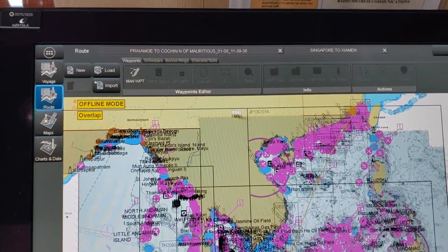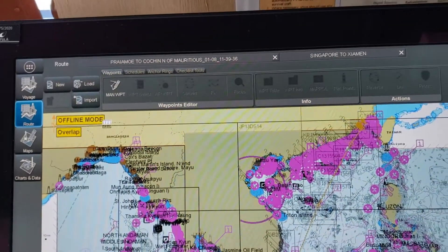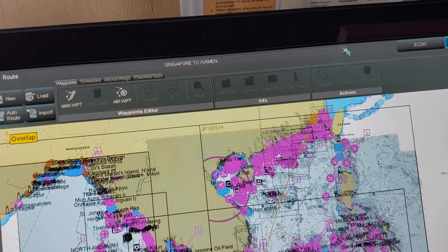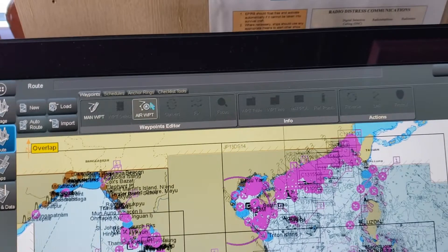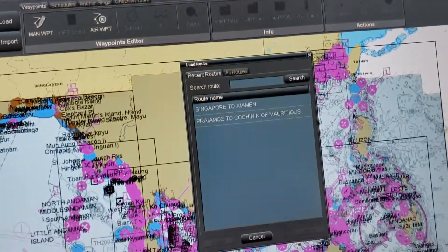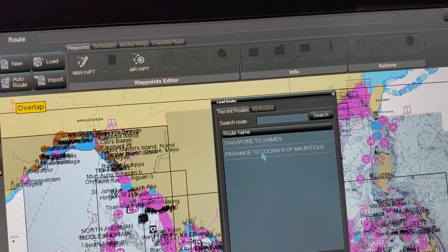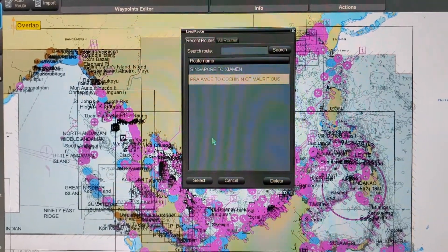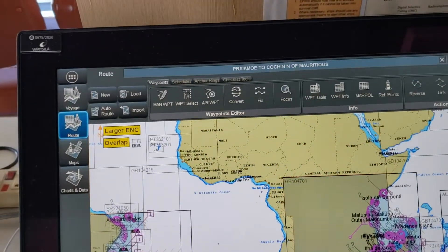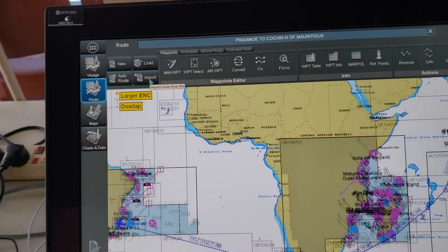It has gone into offline mode, which I will explain later. Sometimes you will see routes loading again and again because they have been kept open somewhere — you can just close them. To load a route, you can check recent routes such as Gram or Toshin. You can plan a new route, load a route from CSV files that have been transferred, import routes, or use the auto route option.